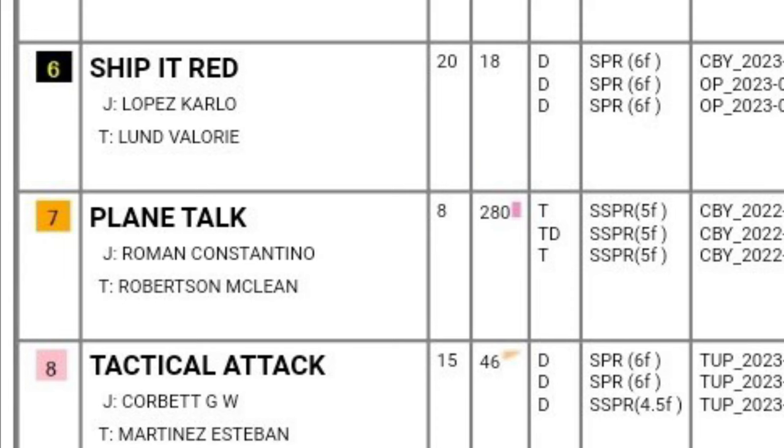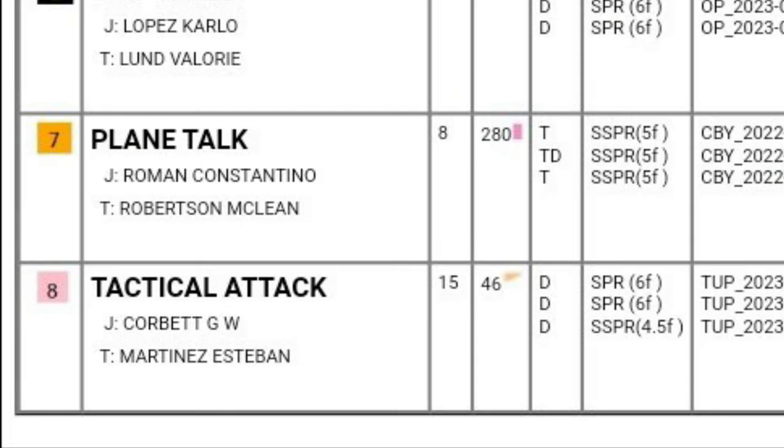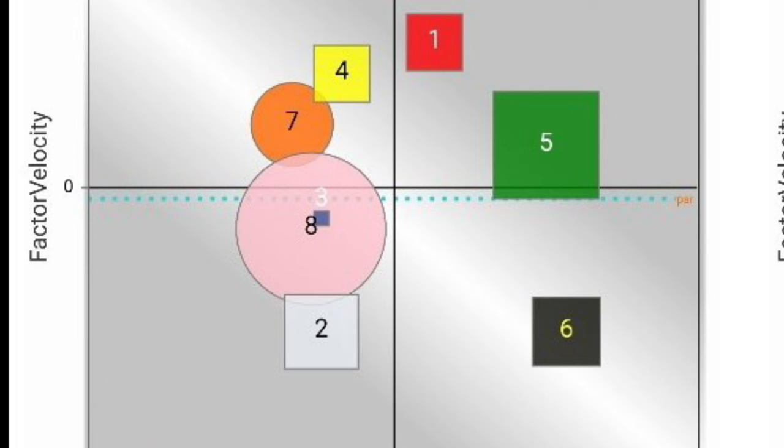Part of that early pace will come from the two outside runners. No. 7, Plain Talk, is making his first start back off a 280-day layoff for Mack Robertson — a horse that does his better running on or near the lead and is likely to establish position right from the start. No. 8, Tactical Attack, has very quick early speed, though his circle position down in Quadrant 3 suggests a lack of stick, especially at the second call and into the stretch. Both horses should be forwardly placed early.